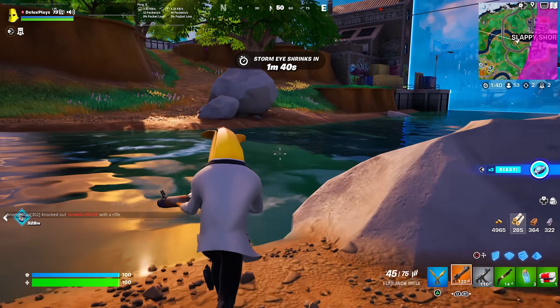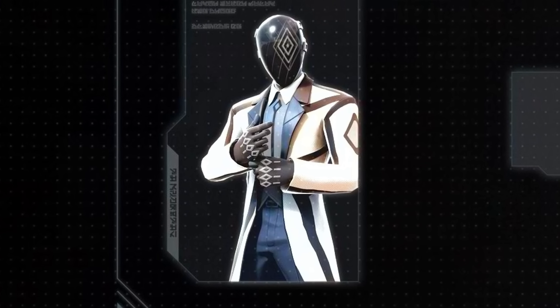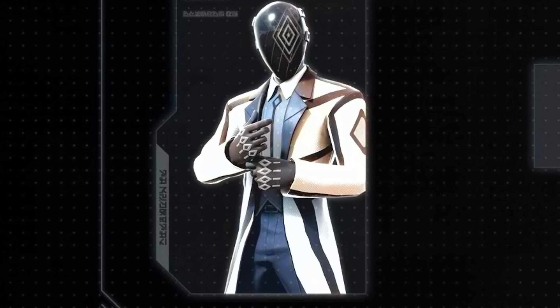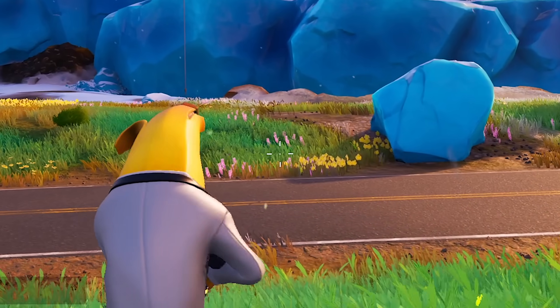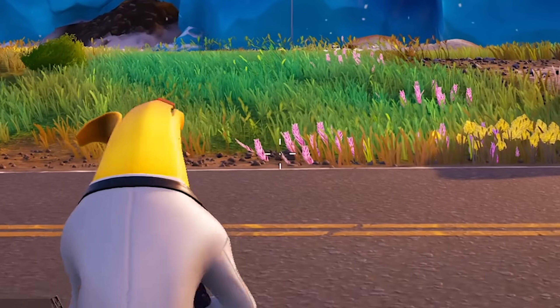Next up we have another teaser — the Diamond Dealer. A lot of people are speculating this is going to be some kind of Wild Card boss coming next season. We already know there's a boss coming who will apparently be walking around the radio towers on the map. This could potentially be the brand new Wild Card boss, as he already has a diamond thing on his mask and is wearing a suit — a futuristic slash heist version of the Wild Card skin.